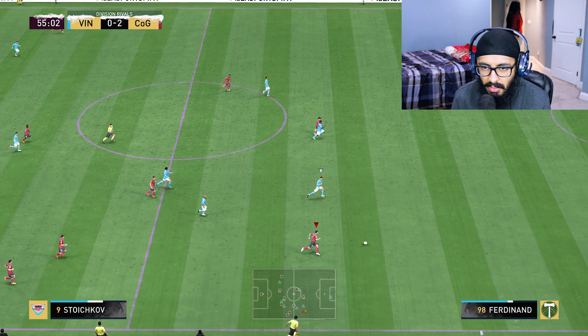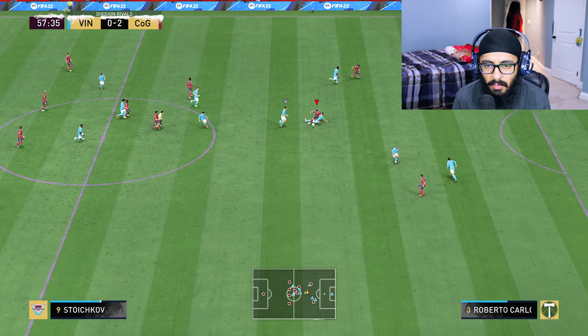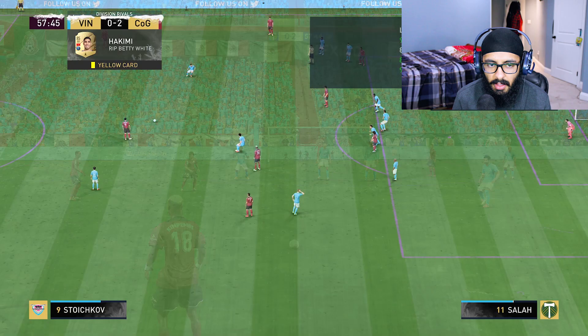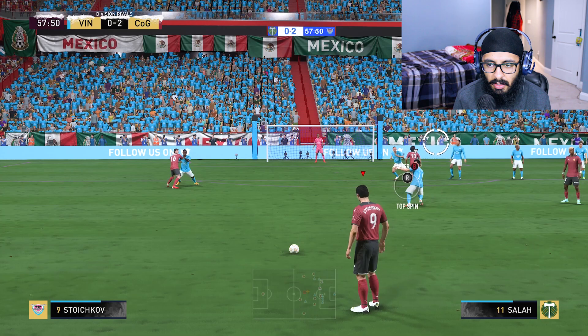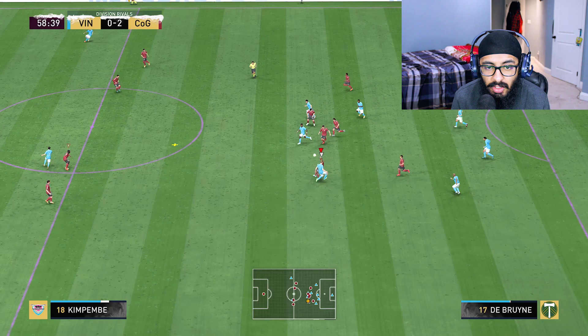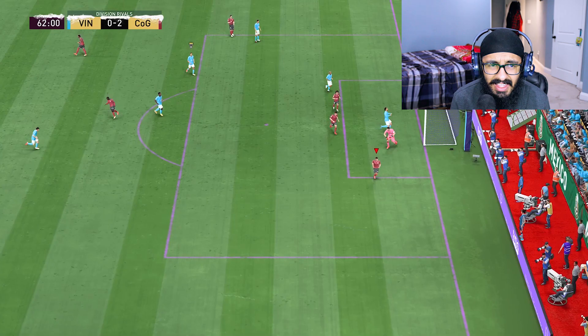This has got to end in a goal. Foul — you filthy animal. Let's go here and curl it in — way too much whip. We're going to shoot it from here, outside the boot — and it's going to go in. Oh that was actually insane, did you see the whip on that? Whip it in — that's a goal! Stoichkov with another assist, and that's a rage quit. Bye bye, my friend.